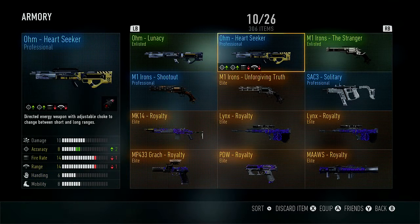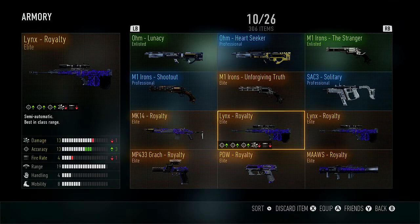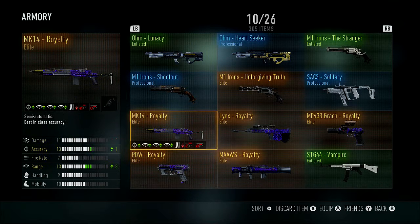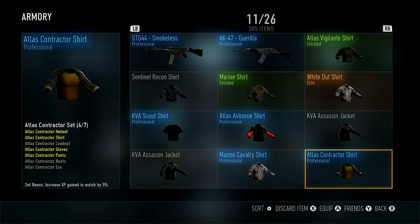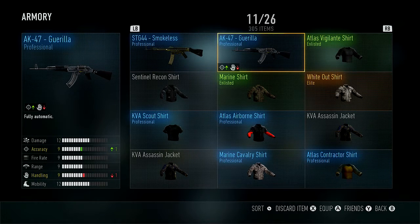I didn't care for the iron sights variants. I got the Lynx Royalty which I'm going to delete since I have it twice. Looking at my Royalty weapons — the MK14 royalty has great range and I need to use that. I also got the STG Vampire but didn't care much for it. I do like the Smokeless variant. The AK Gorilla I don't care for. That's it for the guns.